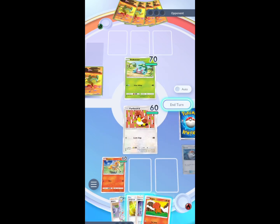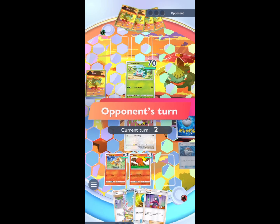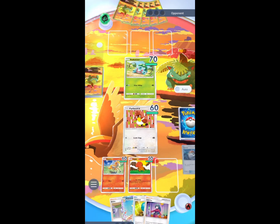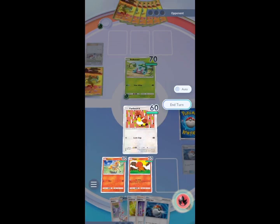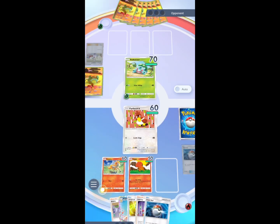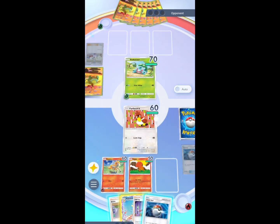I'll put this Vulpix down. As you can see, I can finish this game very quickly with Rapidash because I have Rapidash and Blaine. I'm gonna finish this game on turn one — this is the power of this deck. I'm gonna evolve my Rapidash...